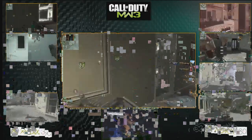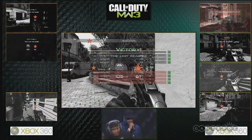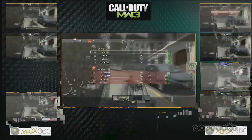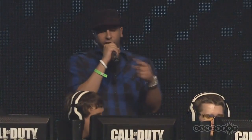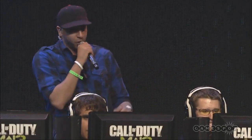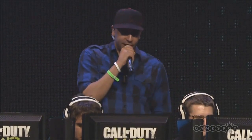The score on the board is 105 to 61 in favor of Optic Gaming - a 44-point lead going into the second half. We're going to switch the spawns now. We play from both sides so both teams have an opportunity to play from each spawn, making it a little more fair. Optic Gaming is going to have that 44-point lead heading into the next side.